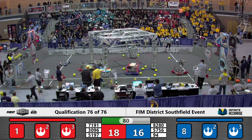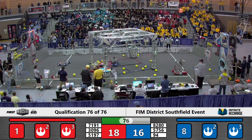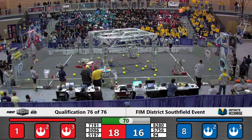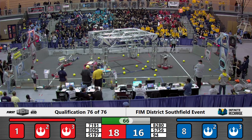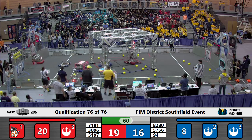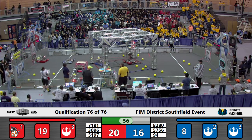The Village Bulldogs are making their way over to the center of the shield generator with two power cells in their possession. Meanwhile, their alliance partners on the far side of the field are waiting for teams to come back so they can play some defense on the Blue Alliance side. Team 94 is guarding the field generator on the Red Alliance side, dropping balls and feeding them back over to the Blue side.